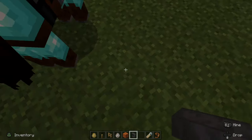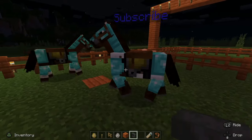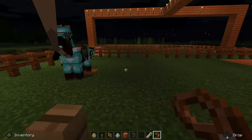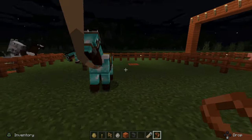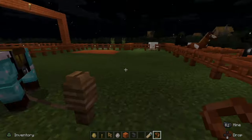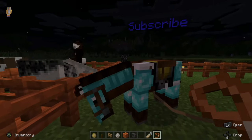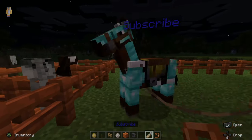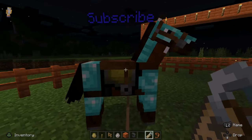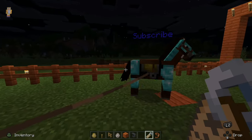So there we go. I have horse armor and a saddle on my horse. So once you put the saddle on, you'll be able to take full control of your horse, and you can go ahead and lead it around and put it into your barn to safe keep it. If this video did indeed help you, go ahead and leave it a big thumbs up, and subscribe to my channel down below for more tech help videos related to Minecraft coming up next on Your6Gaming. Thank you.